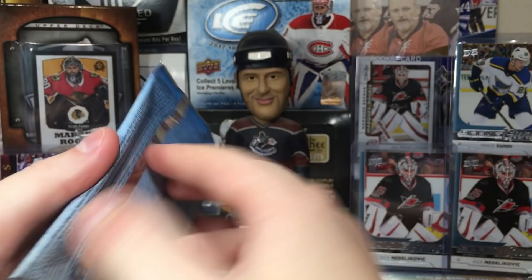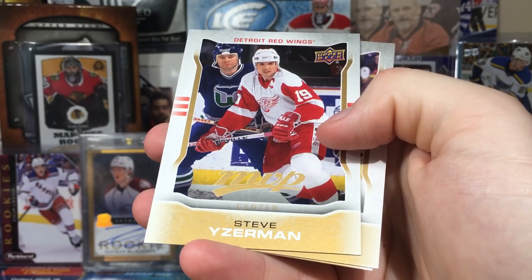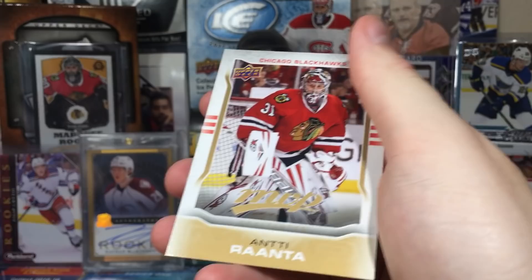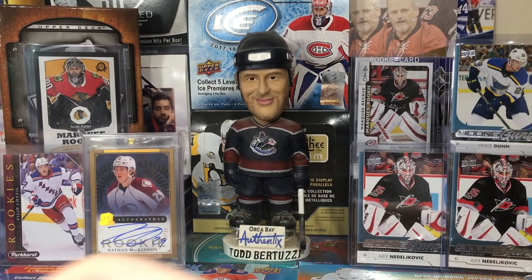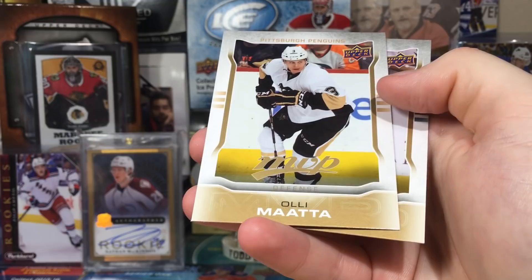Next pack of 14-15 MVP. I'm not really going to pay attention to short prints much unless they're rookies. Got Joel Ward, Ryan Murray — that's a short print obviously. Steve Yzerman — clearly probably 200 and higher are likely the short prints. Clark MacArthur might be even lower than that. Anti-Ranta. So far we just got the silver scripts and that Yzerman short print — both not worth anything really.